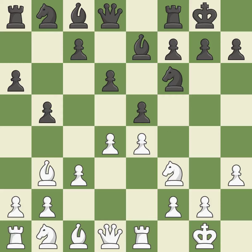d4 attacks the e5 pawn, controls the center, and opens the diagonal for the dark-squared bishop to develop. It is the last book move. The position is balanced — neither player ever had an advantage. That game was pretty competitive.